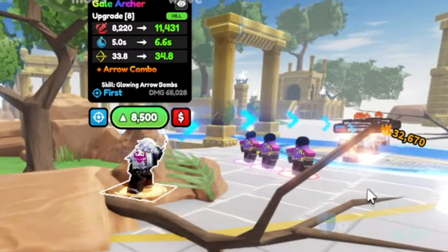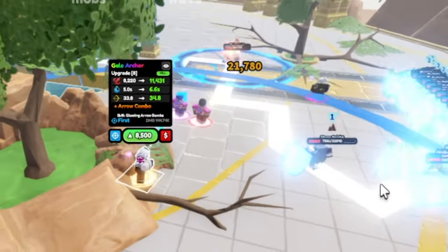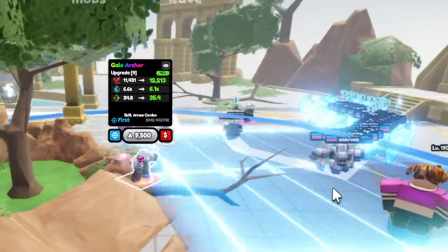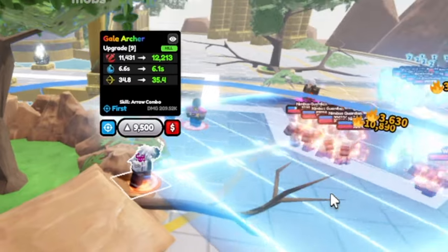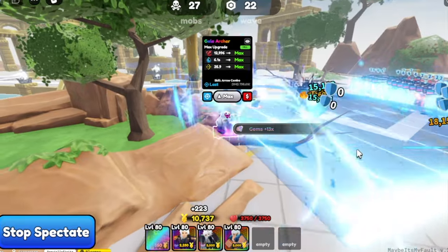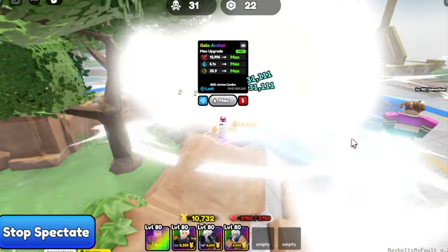Next up is Arrow Combo — I think this is the last skill, at Upgrade 9. The damage maximum is around 12k to 14k for my unit. You can increase the damage by getting Almighty traits and so on. So that's 12k max damage for the Gale Archer.